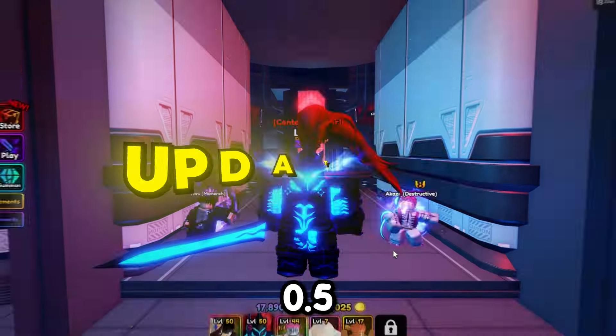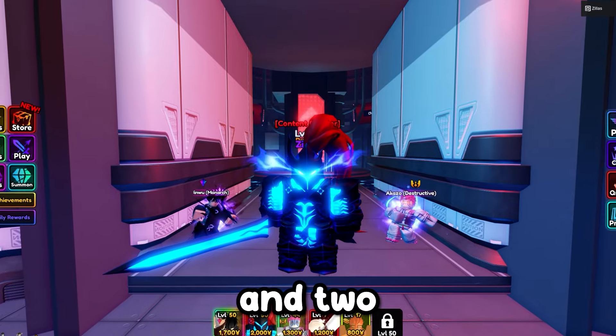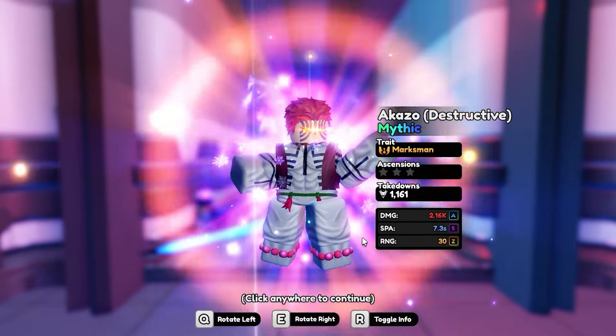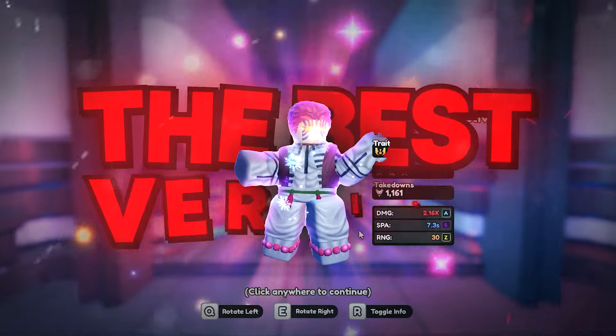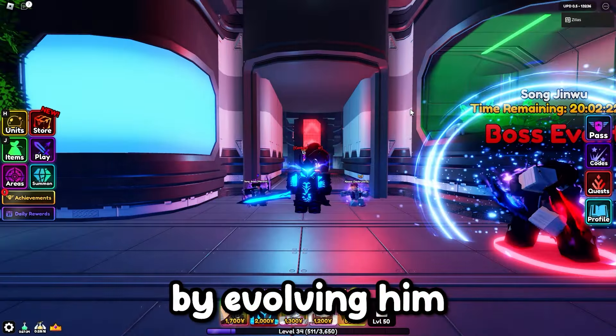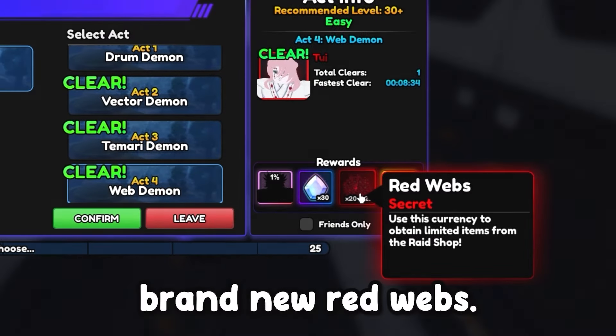Anime Vanguards dropped a 0.5 update and they recently released raids and two brand new mythics — Akaza and Tengen. In this video I was solely working on getting the best version of Akaza by evolving him, and also spending many hours getting the brand new red webs needed to evolve Akaza.